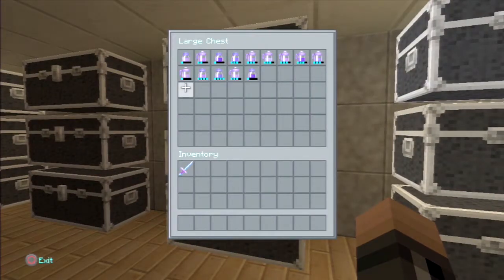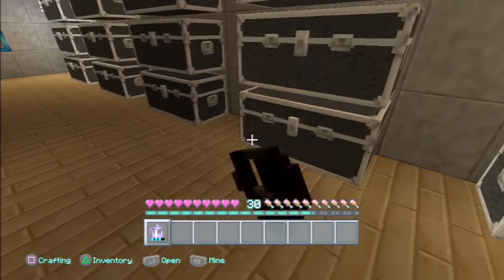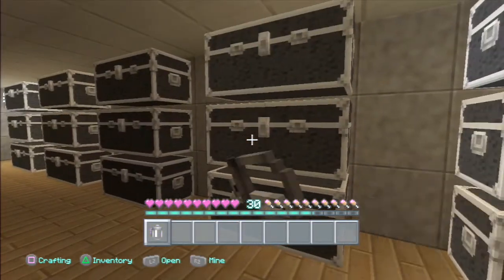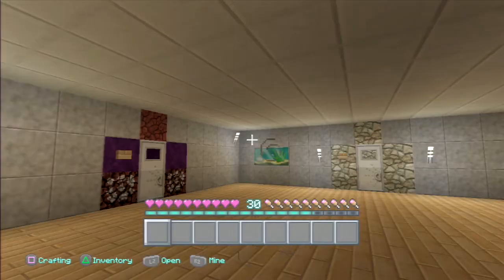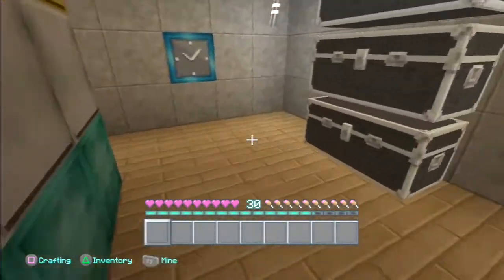These are my chests. I've got some potions in this one. Sometimes I do this when I play hide and seek with my mum — I drink this, take my armour off, drink this. Then I'm invisible.